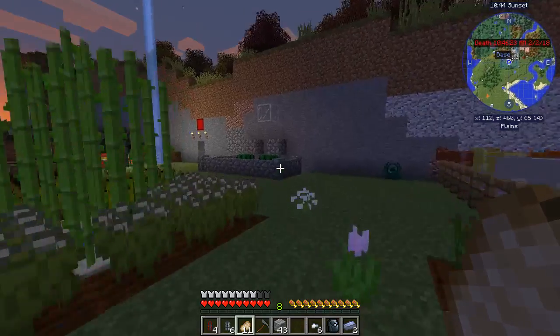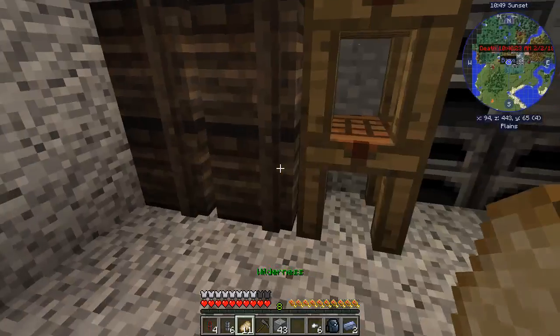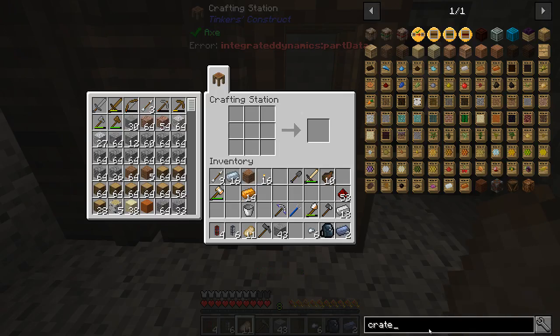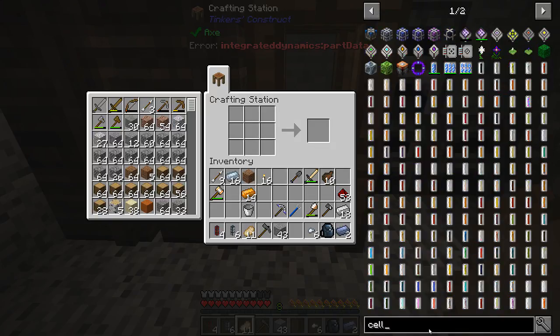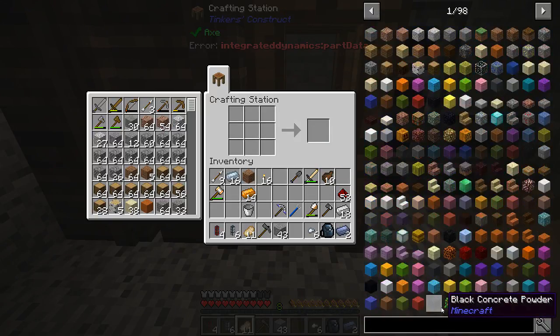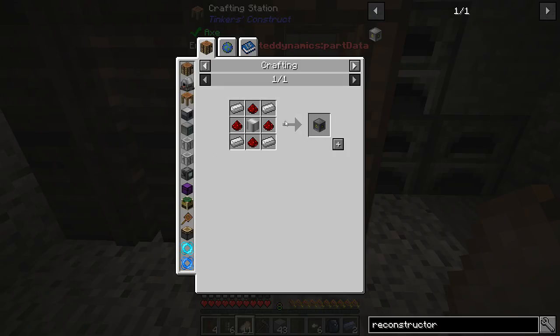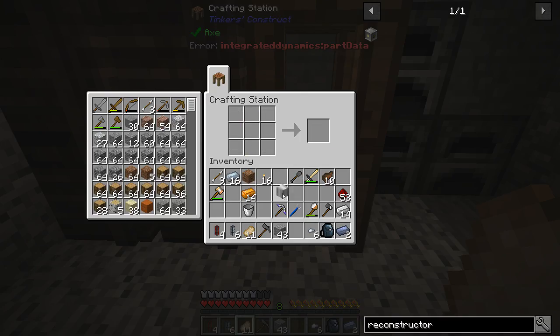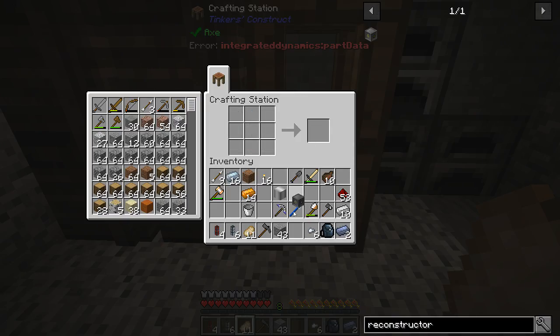Worked up an appetite getting all that stuff. Let's see — what we needed for a power cell. We wanted an atomic reconstructor — I remember that. And that needs an iron casing which we can make. And atomic reconstructor — nice.